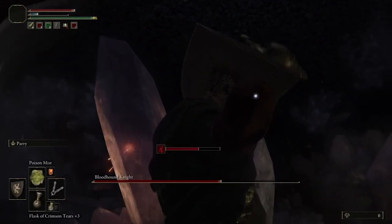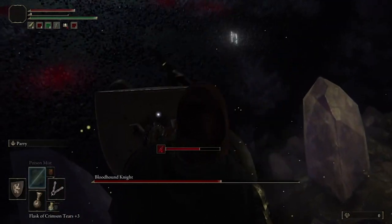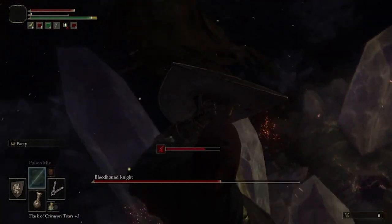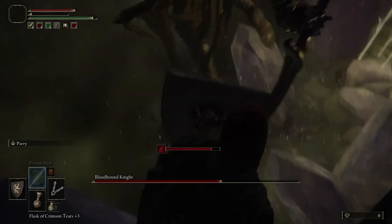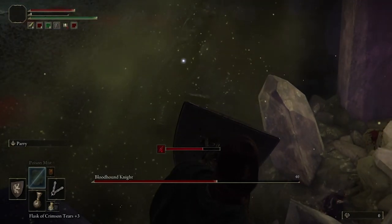Then once you're up here, go and throw out the poison mist. While he's attacking you, he'll slowly get poisoned. Then just simply stay in this area, put your shield up, block all of the attacks, and keep the poison working its job as the match continues.